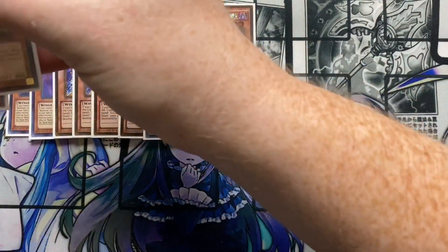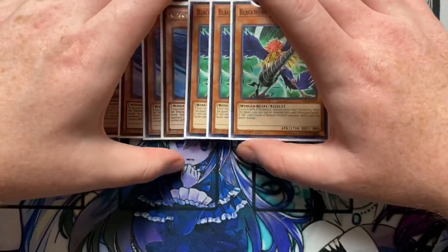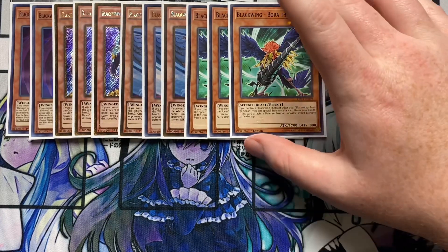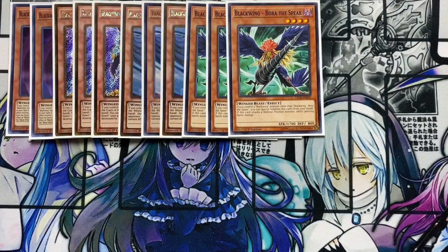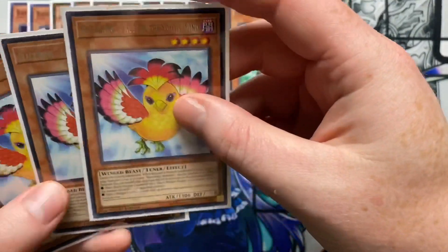I'm also running three Blackwing Bora the Spear — I don't have the ultra rares because those are kind of pricey right now, but the commons do the exact same thing. If you control a Blackwing monster other than this card, you can special summon this card from your hand. If this card attacks a defense position monster, you inflict piercing damage. It's not even a soft once-per-turn, so if you have multiple copies you can bring them all out and go into your Synchro plays from there.